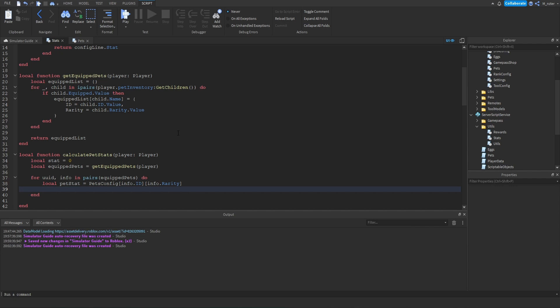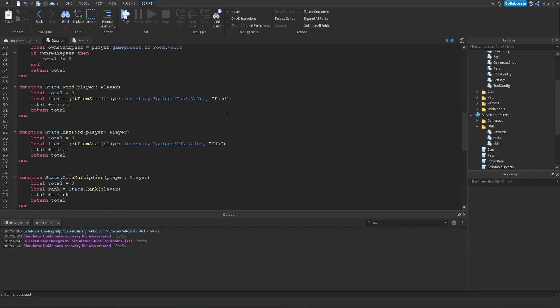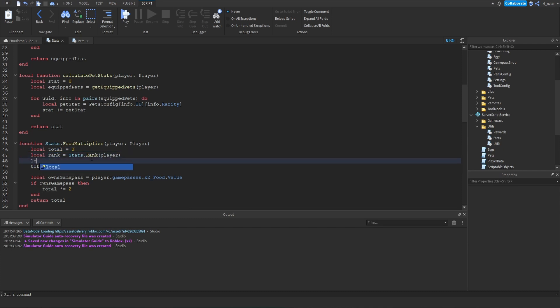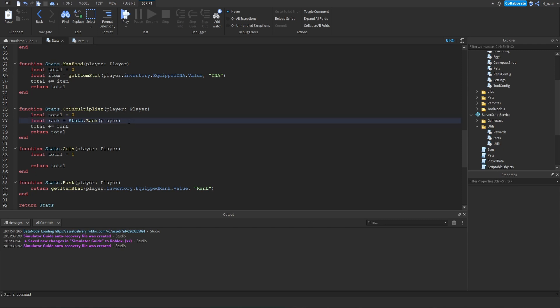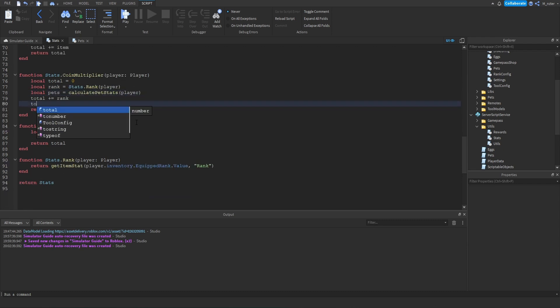We add the petStat to our stat variable: stat += petStat. After looping through all equipped pets we return that stat number. To implement this into the food multiplier, we say local pets = calculatePetStats(player) and then add it to the total: total += pets. We do the exact same thing for the coin multiplier — local pets = calculatePetStats(player), then total += pets — and there we go.